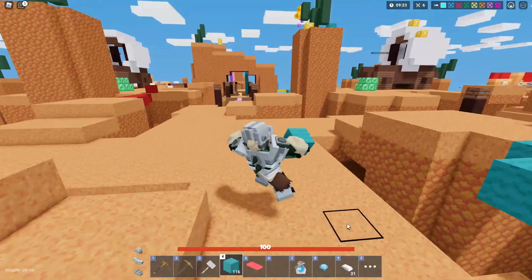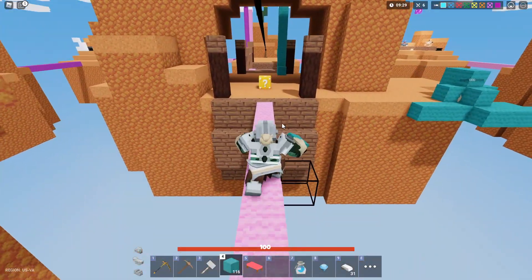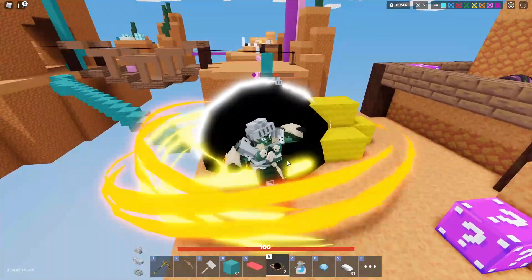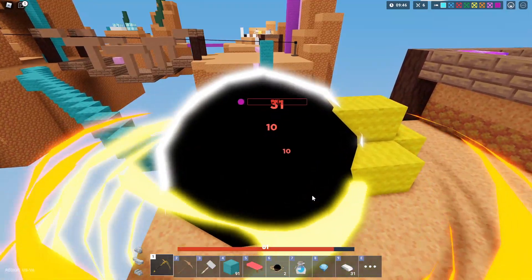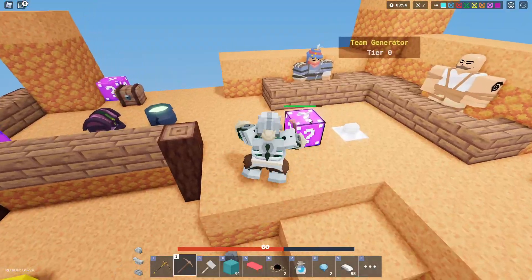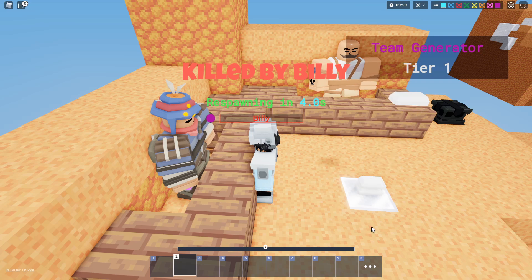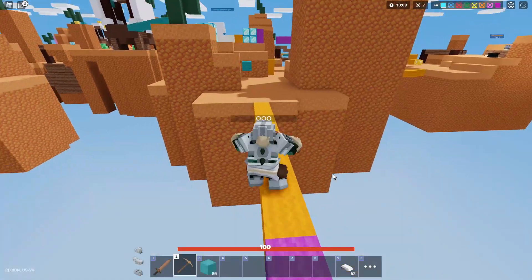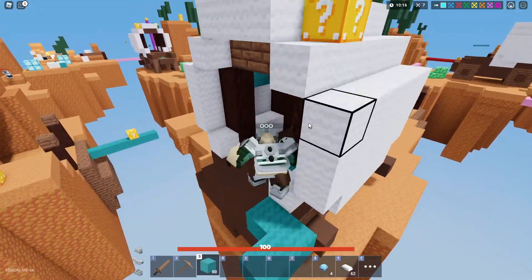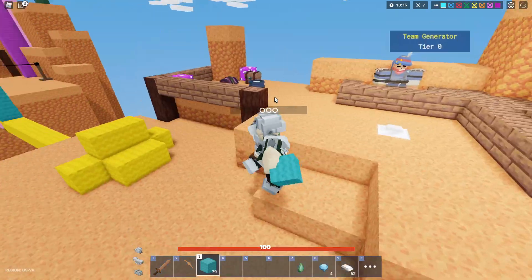Oh, vending machine airdrop coming in — okay, lucky block airdrop coming in too. Where's the lucky block airdrop coming in at? Over here — we got a speed run to it, come on come on come on! There we go, there's one down, got that.